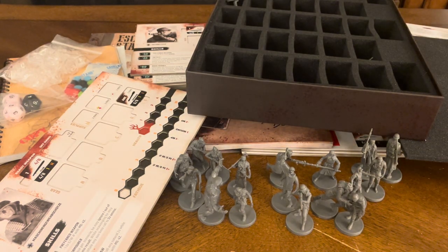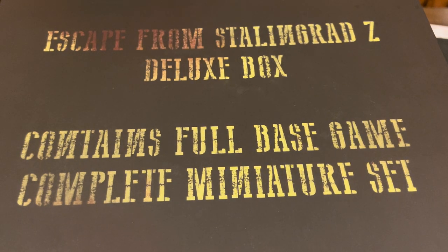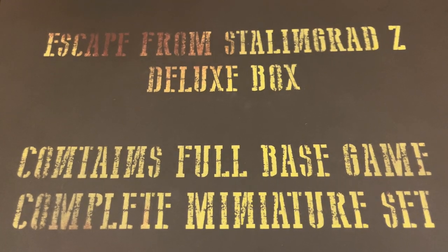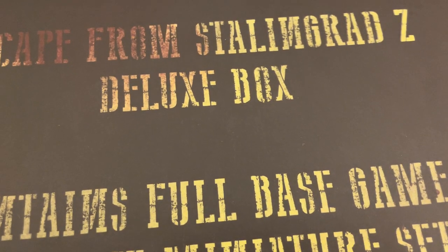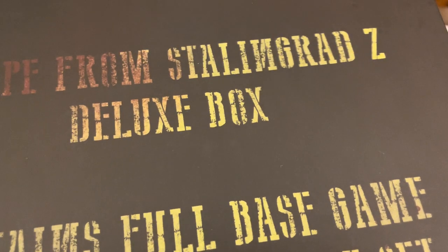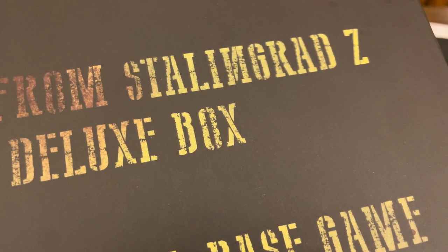That's everything included in this unboxing of Escape from Stalingrad Z — the deluxe box, which contains the full base game and complete miniature set, brought to you by Raybox. Again, I want to say once more this was our 500th episode, so I really want to say thank you to you all. I know it was a long one, almost an hour in length, but there was a lot of stuff included in this Kickstarter. For more information about this game you can go to RayboxGames.com — I'll leave the link in the description. I believe you can still order directly from Raybox, or just Google 'Escape from Stalingrad Z' and it will pop up on Raybox Games.